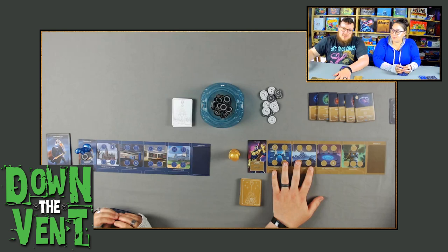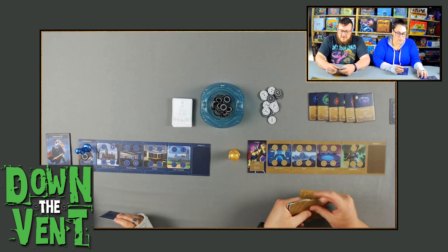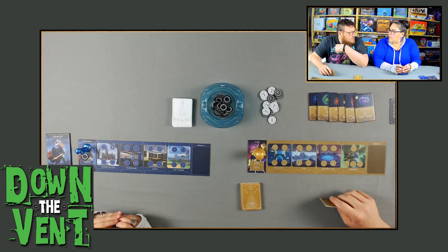You draw up to four cards at the beginning of the game, and at the end of every turn you draw back up to four. Since I'm going first, Emily is going second and gets to take one power. Power is like the currency of the game — very good to have.